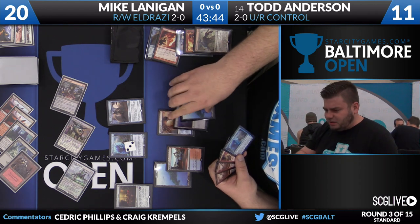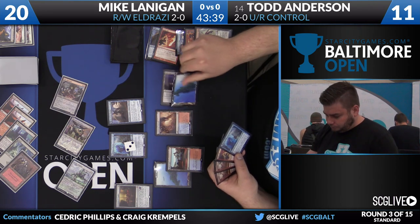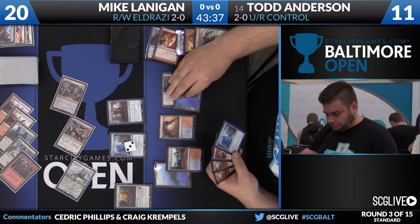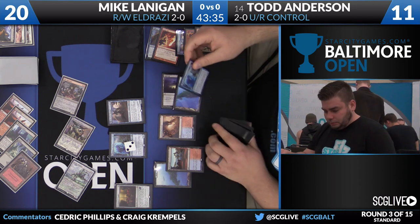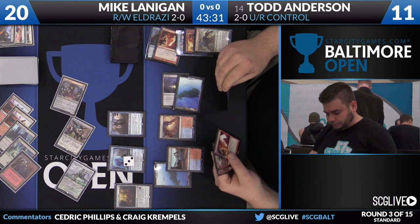This deck potentially turns the corner a lot faster than the other decks that he was playing. Once the Thing in the Ice flips, you're attacking your opponent with a 7/8. The game ends fast. And once you start doubling up your X spells with the Goggles, the game can end pretty fast.